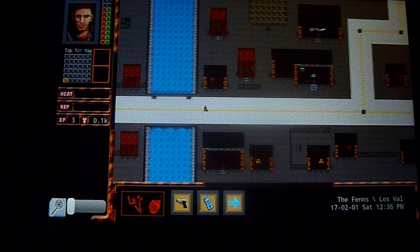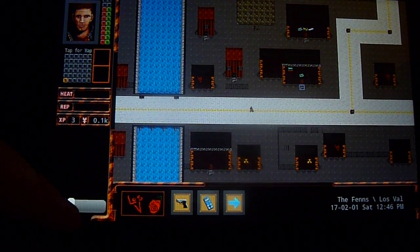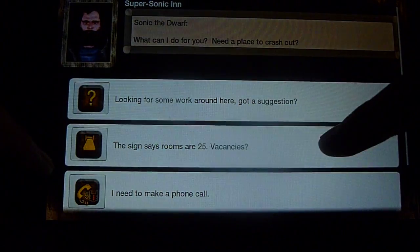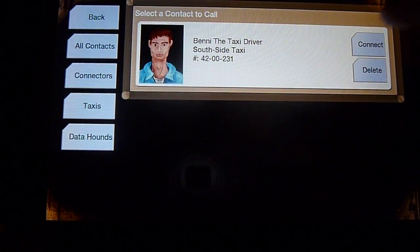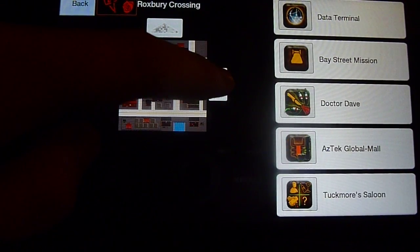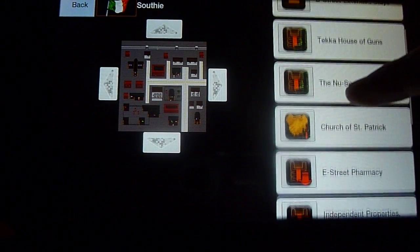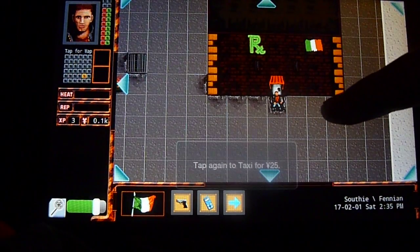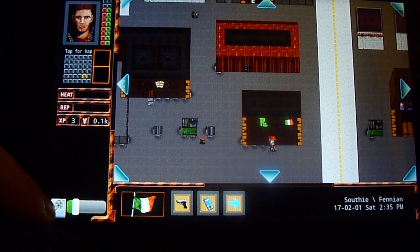This is just one of the New Boston neighborhoods — it's a big place. When I arrive here, I'm just going to use a phone to give my existing taxi driver contact a call. I'll call Benny and ask him to take me across town. I'm going to head over to the location of another taxi company where I can pick up a second taxi V-chip — a second contact. You can see in the mini-map here that Benny has taken me across town. I've crossed the MBZ now and I'm in a completely different place.